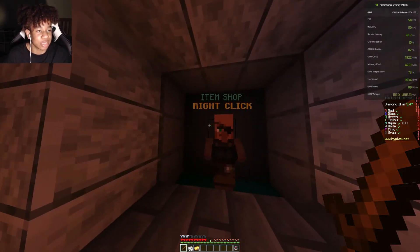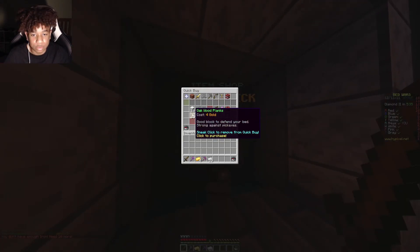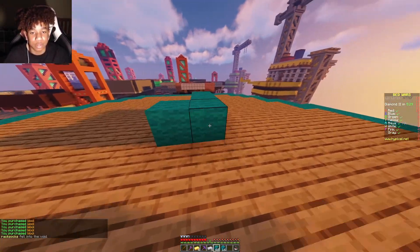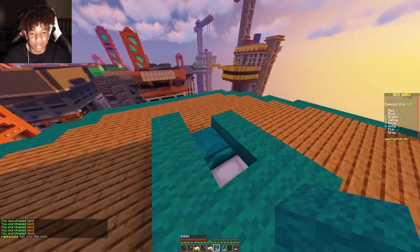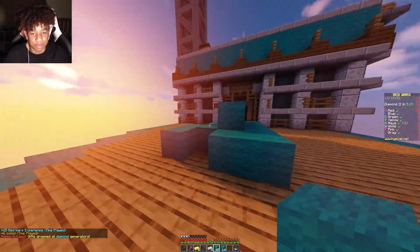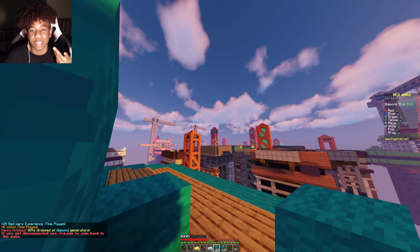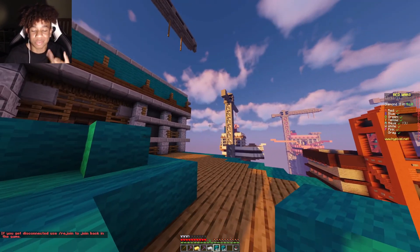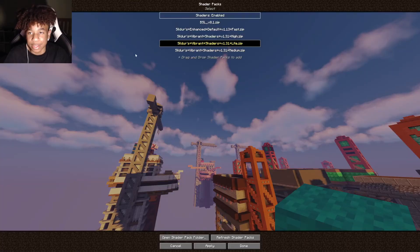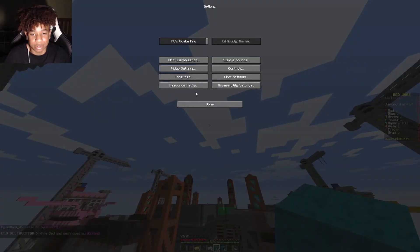I'm actually getting kind of good frames. I only have a 60Hz monitor which is kind of bad — my monitor is 4K 32 inches. Let's make some blocks and see if there are any rushers. Let's just build a simple defense. The one thing I don't really like is the clouds. Obviously real RTX wouldn't have these realistic clouds — I don't really like that. I would rather the creators of this shader just use the regular clouds.